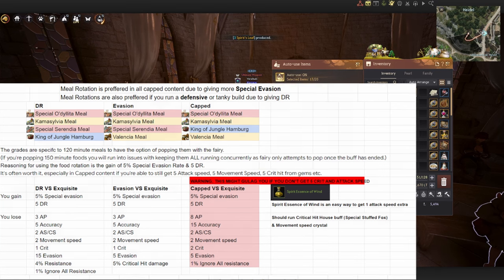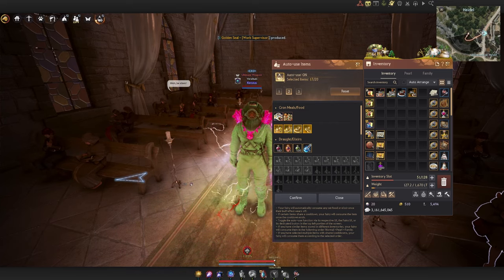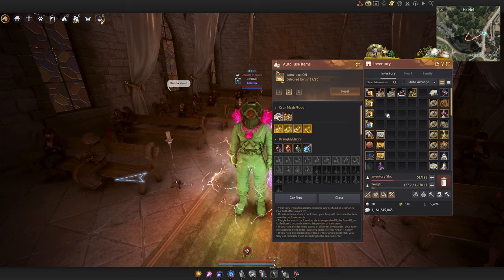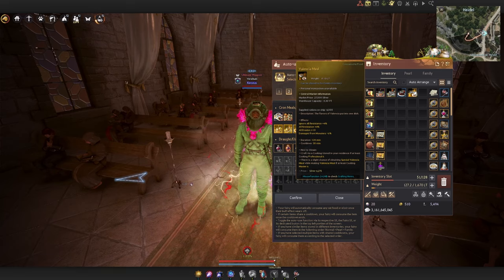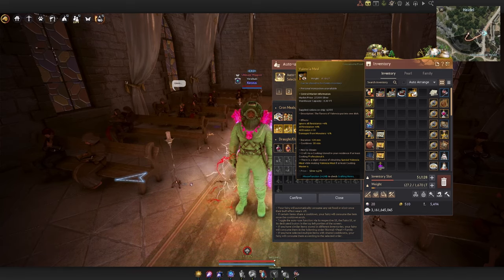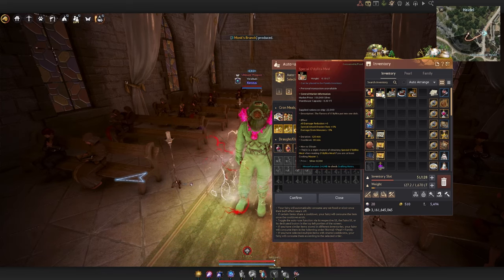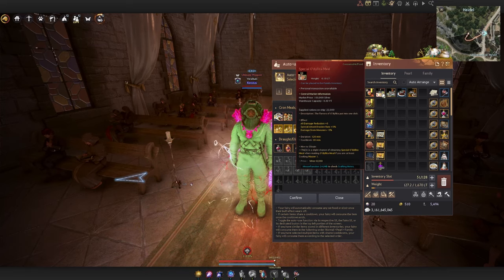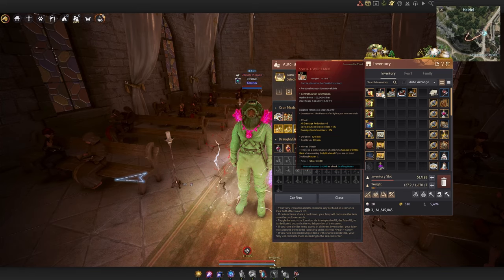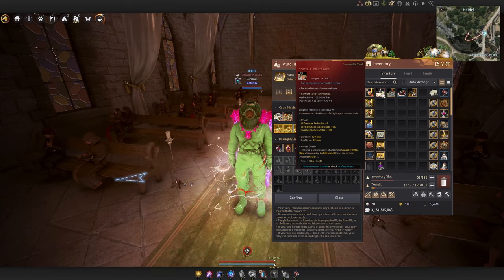The big reason to run a food rotation on T4 only is because special attack evasion rate is uncapped on T4. Running these foods grants 5 DR, but most importantly you gain 5% special attack evasion rate. Special attack evasion rate is extremely good — essentially the best tanky stat in the game — and with this rotation you can hit upwards of 50% special attack evasion, which is absolutely massive.